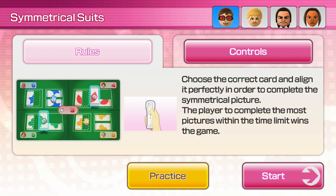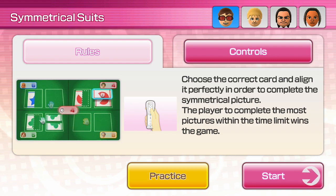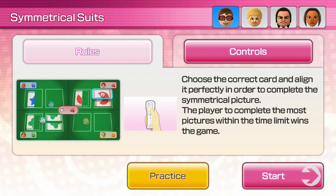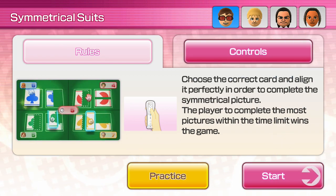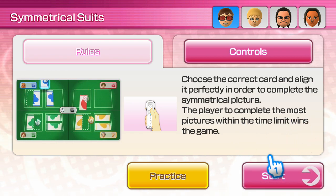First game up is called Symmetrical Suits. Our tip for this game is pretty simple. After you know which card will align and you turn it properly, just move it over to the left side and drop it. Alright Griffin, do the best you can.